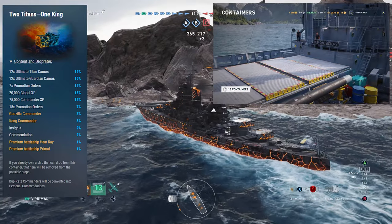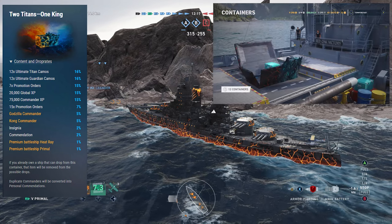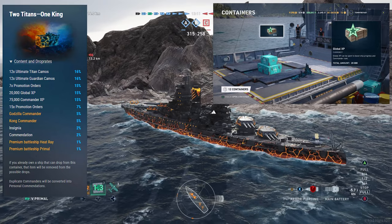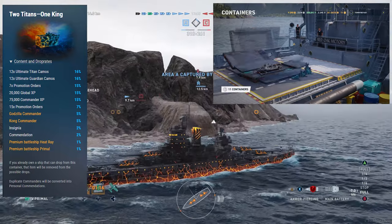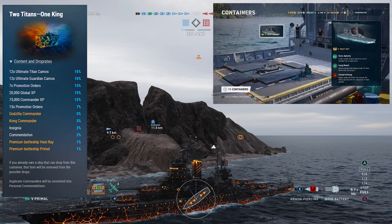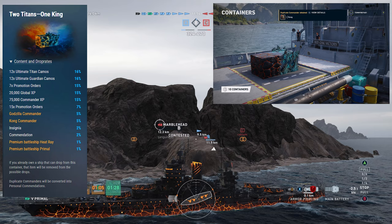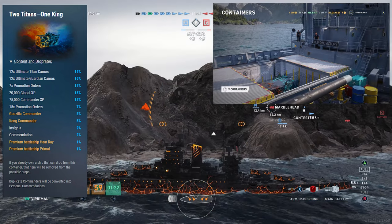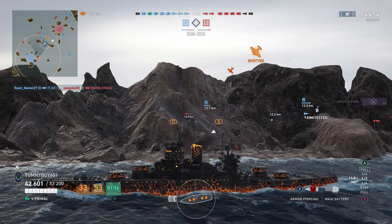If those drop rates aren't good enough and you just want to spend your hard-earned cash on exactly what you want, you can spend 20,150 doubloons to get one of the ships plus commanders and a couple of accompanying camos and loot crates, or you can spend 28,450 doubloons to get both commanders and both ships. Those prices roughly equate to $80 and $110 respectively, and let me tell you — I don't think I would be spending my money on these.